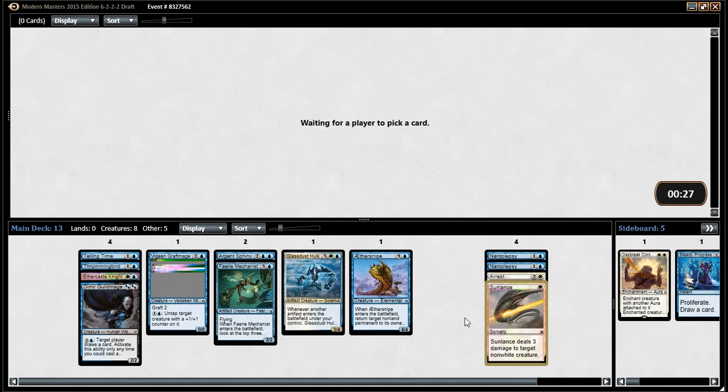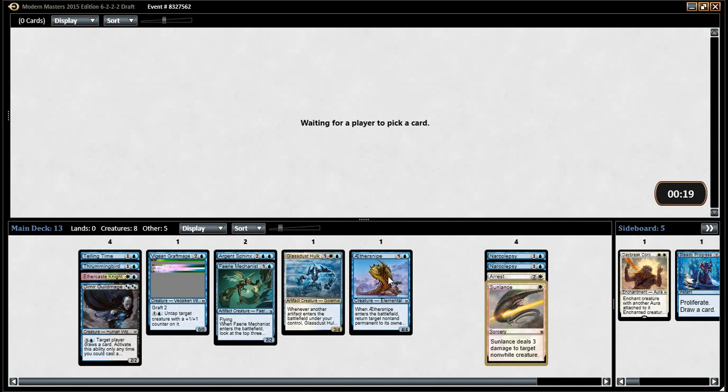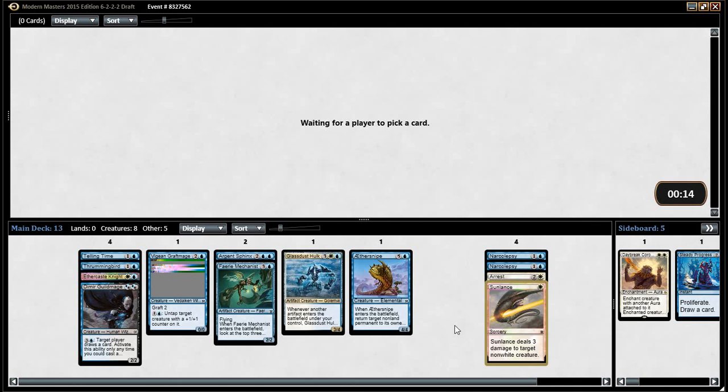You're going to hit something with it, and it's just Lightning Bolt at sorcery speed. Lightning Bolt is in this format — yeah, but it's not in white. What is that card? Why is that card a thing? Planet Cows.